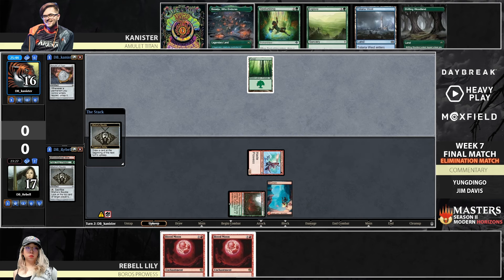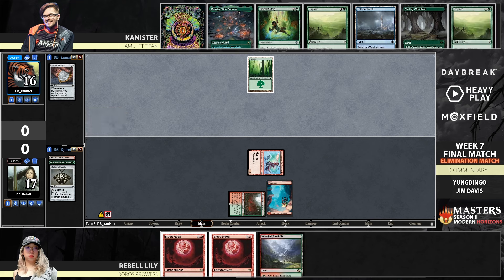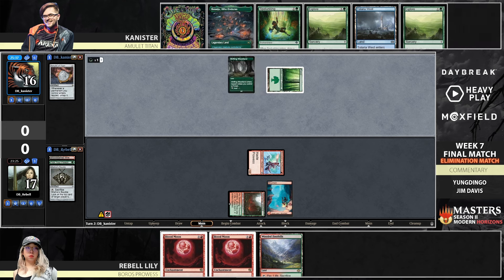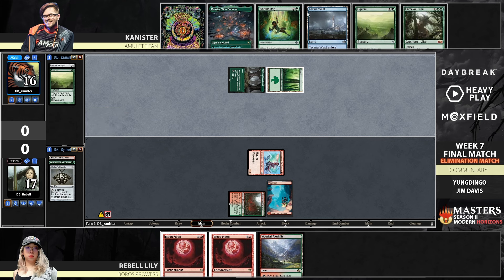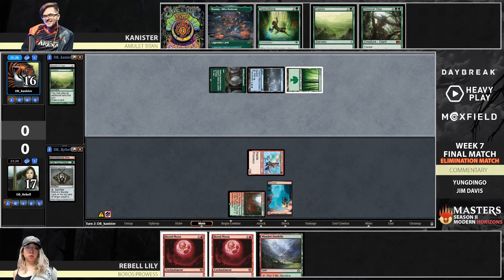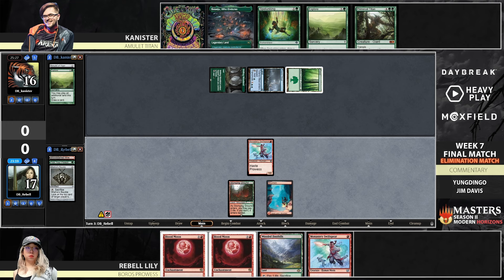Even if Blood Moon comes down, Explore into Ring — Blood Moon has no effect on that at all. Just these tapped Ferry Lands where you go Shifting Woodland, Explore, tap Teleria West, untap Boseiju Ring — probably good enough against Rebel's current hand with just two Blood Moons, because Canister's hand is pretty Blood Moon resilient, especially with that Boseiju. Boseiju, Teleria, and the Ring just solves all problems — this could even just be cast the Ring, draw some cards, cast Titan the fair way.